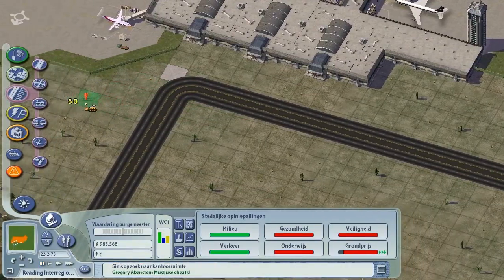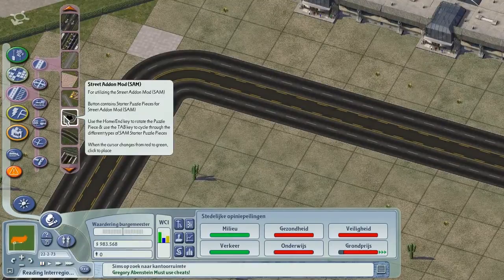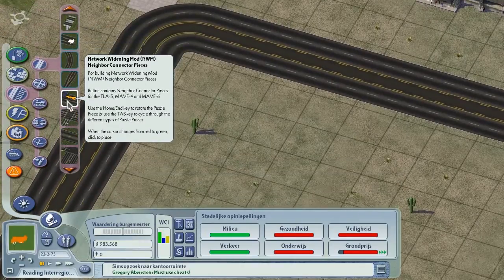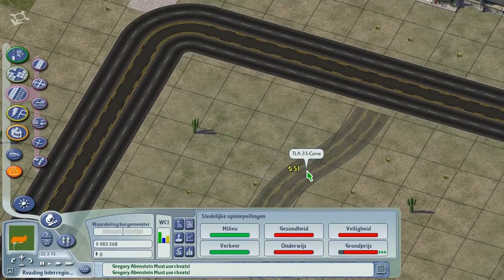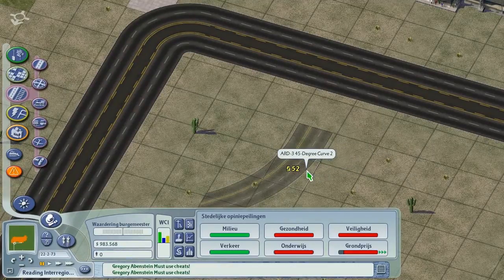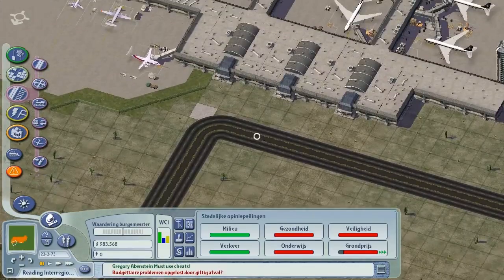This corner is awfully sharp. Are there any smooth curves for TLA? Oh, there are — but not for TLA-5 though, I think. Just the smaller ones. We'll have to live with it.